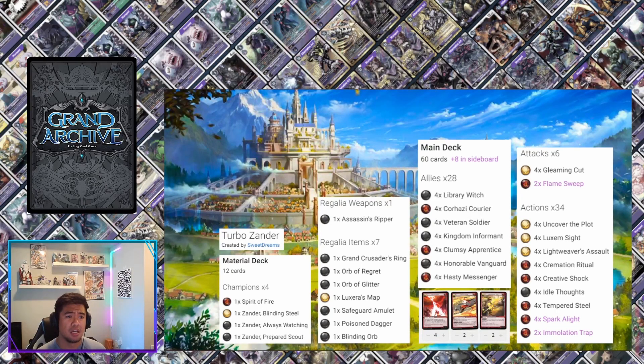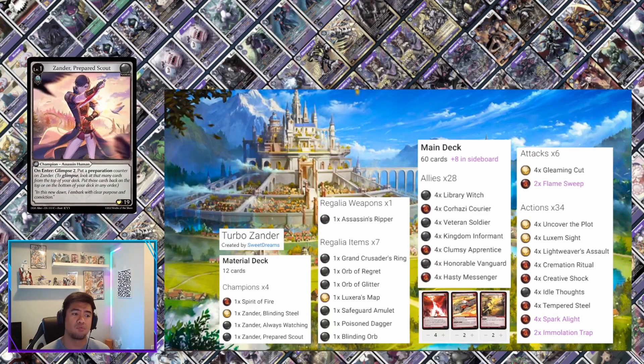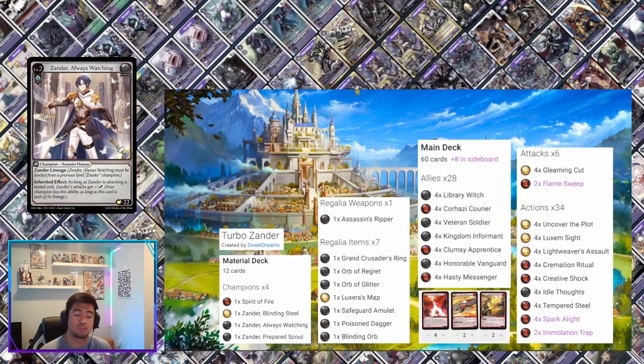For the material deck, the 12 cards: we start with Spirit of Fire — that's the base, draw seven cards, basically how you play the game. Then we go to our Level 1 Xander, which has an on-enter glimpse to put a prep counter — very standard. Going into Xander 2, it has the inherited effect to hurt rested units by one more damage as long as you're attacking a rested unit, which is cool.